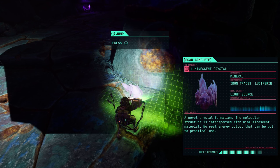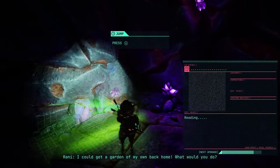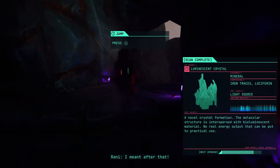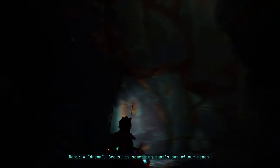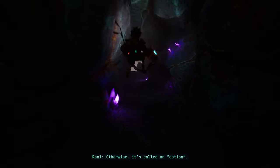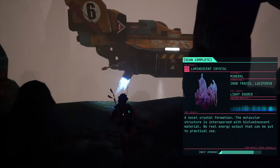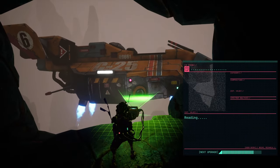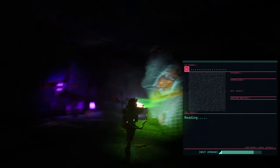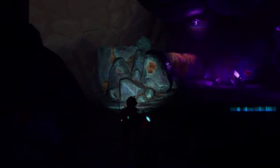This is a mineral — iron traces, lucifern, a light source, a novel crystal formation. The molecular structure is interspersed with bioluminescent material. They're a funky ship. What's it called? The Dust Bunny. Can't make it across there, unless we have some ability that I'm not aware of.